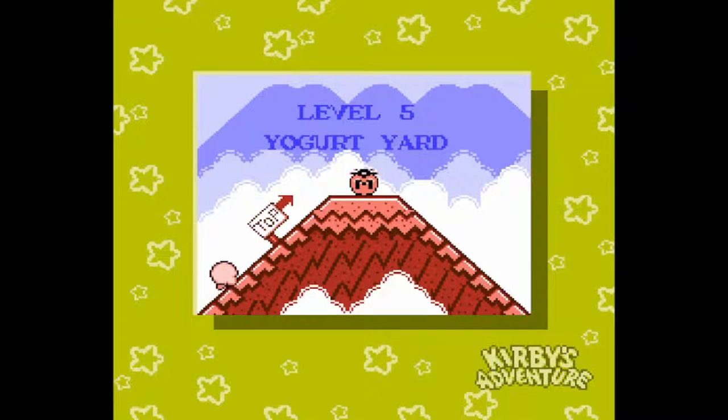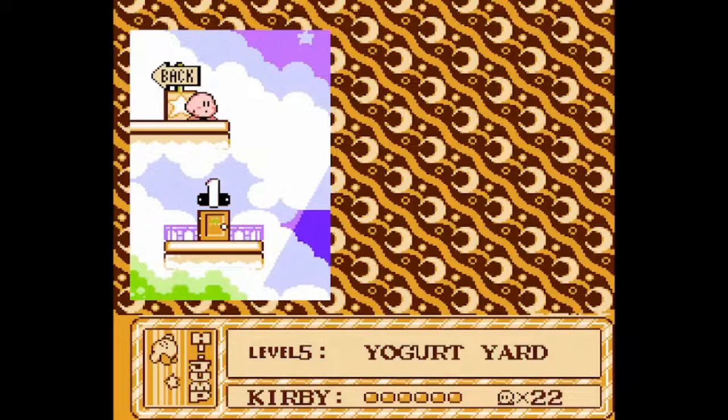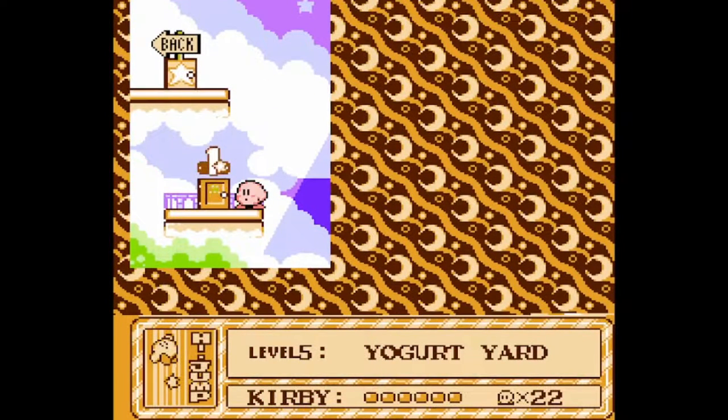And with that, we reach level 5, which is Yogurt Yard. Climb up this mountain and... oops. Ten minutes of recording time and we're done. Well, I'm gonna close things here and that'll be it. I don't need high jump anymore, so I'll just let that run away and be done with it. With that all said, I'm gonna close this longer episode than usual. Thanks for watching, and I'll see you next time. Bye!